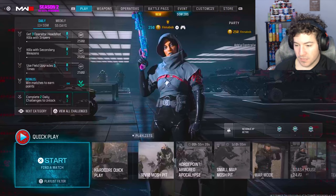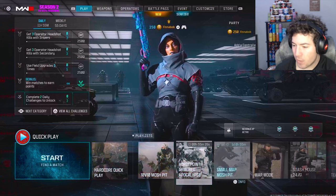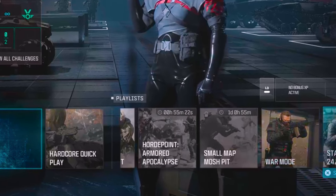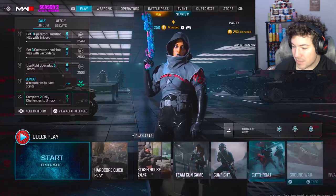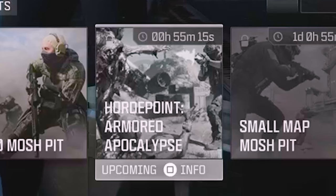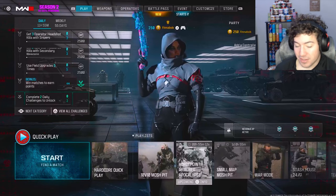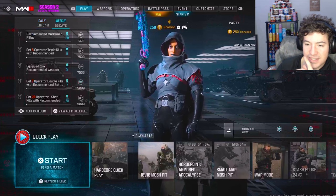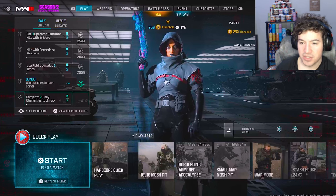Well, we got to click on the battle pass. But first, let's see what we got. So in one hour, a small map mosh pit comes out — I'm excited for that. Stash House 24-7 is out. Team Gun Game is out. Horde Point Armored Apocalypse is out. That's going to be sick. Weekly 55 days. You can do weekly challenges like this, daily challenges.